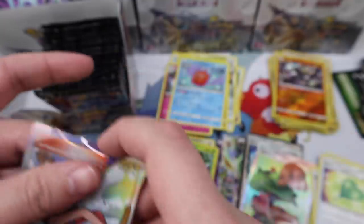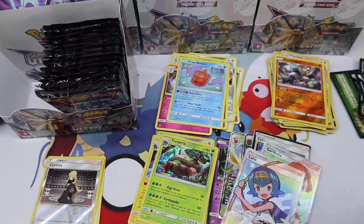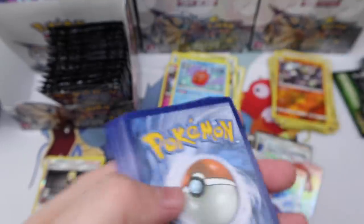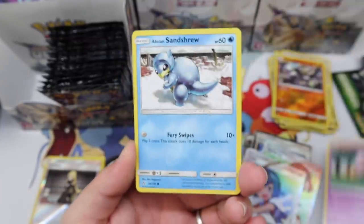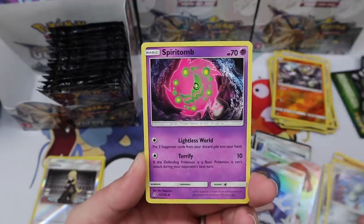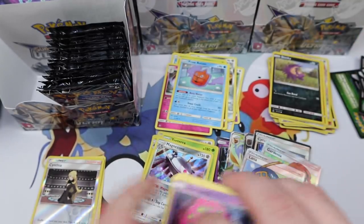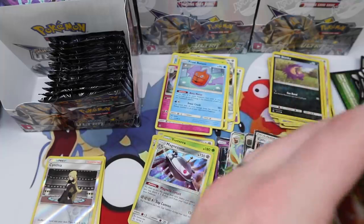Can we get Lily or Cynthia? I believe there are nine full art trainers in this set, which is bonkers — it is insane how many full art trainers are in this set. I thought I tried to investigate because I could not believe it. If I'm wrong please let me know, but I just feel like four would be the max. Nine or eight is just too many — it just needs to be spread out.